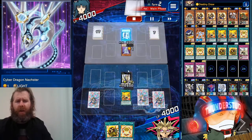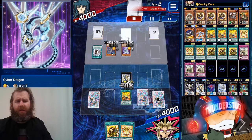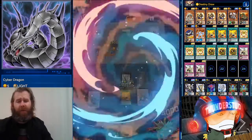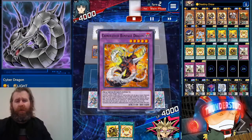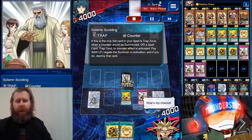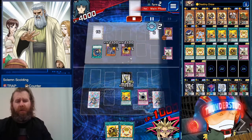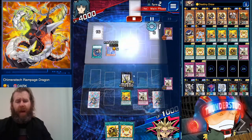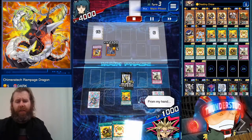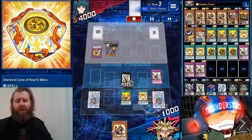We also have a Solemn Scolding, so he's gonna have a tough time doing anything. He's gonna Machine Dupe Natascher — Natascher counts as a Cyber Dragon, so he's able to bring out a Cyber Dragon with that card, actually a pretty crazy combo. He fuses two cards, one from hand and one from field, going into Rampage Dragon. He's gonna want to hit the back row — bet he's gonna be met with Solemn Scolding. That means we stop Rampage Dragon in its tracks and get a Destiny Draw next turn.